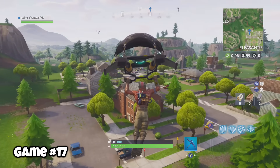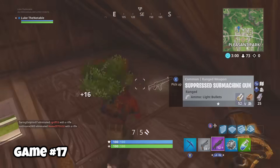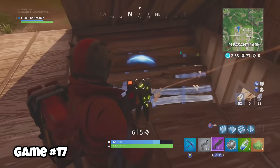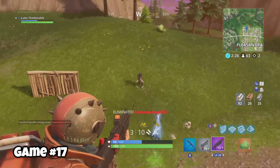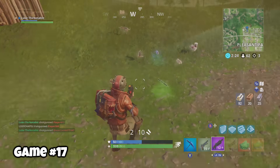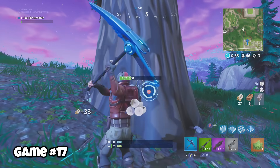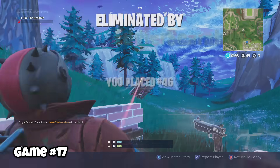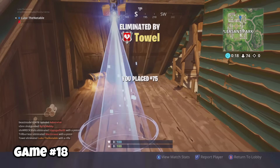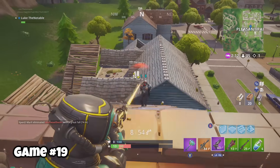Game seventeen, I dropped into the North Red Brick House — still my go-to drop for Pleasant Park. I found a purple pump shotgun and did some serious damage. The shotgun is the greatest thing of all time. I ran out of materials and limped injured into the forest. The little forest north of Pleasant Park is a decent place to come and get some wood, but it might have worked if I didn't have about 400 other people chasing after me. Games eighteen and nineteen, I did a lot of damage, but not enough.